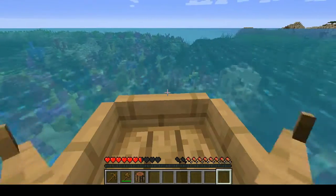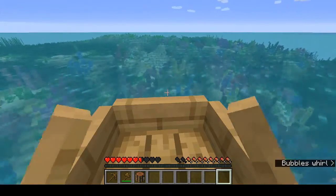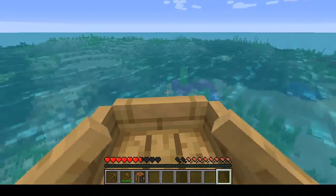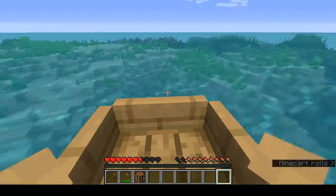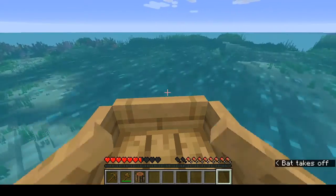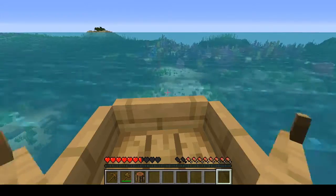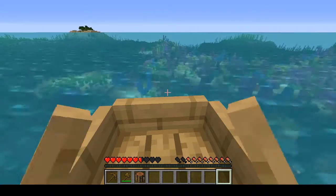That's the island I came from. There's some sea pickles out here. I'm not seeing a shipwreck. I wish there was one. This is what's known as a warm ocean biome when it has coral like this. They're really nice. I like the coloration of the sea in the warmer biomes. That's pretty nice.